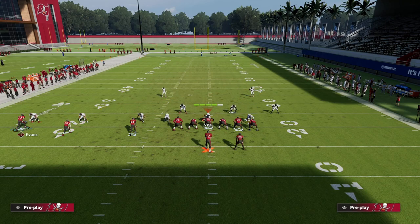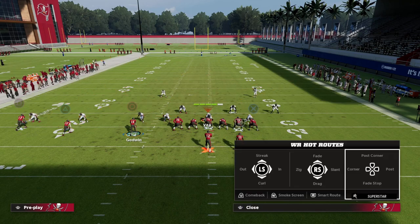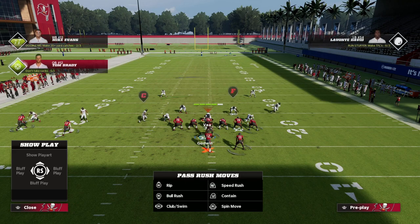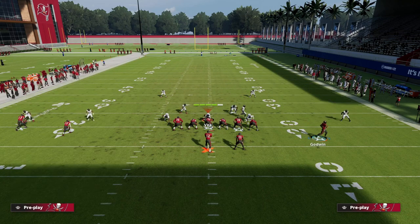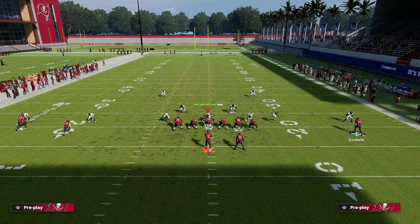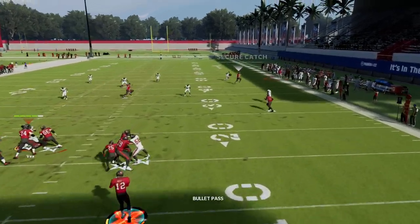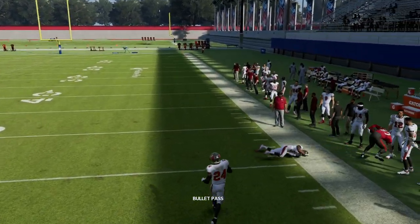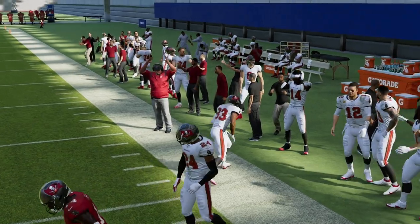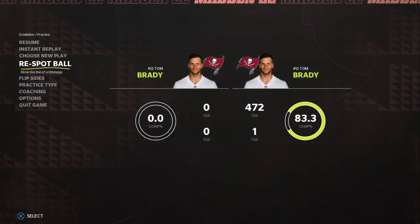Going over to PA Slot Corner and motioning the receiver over - if they're going to play Cover Two on you, this will be a decent way to attack it. This is essentially a smash concept - this little hitch is going to hold that cloud defender down and then there's that little window on the outside you can pass lead to hit. Speaking of pass leads, I want to talk about the Total Control passing system.